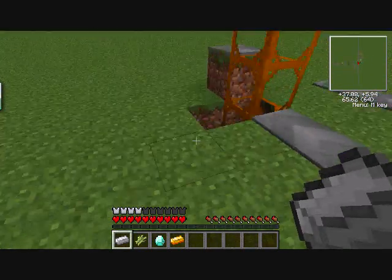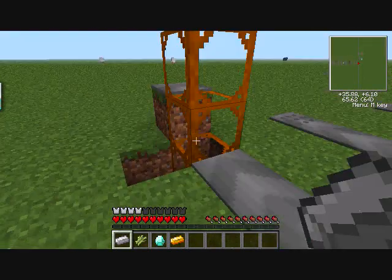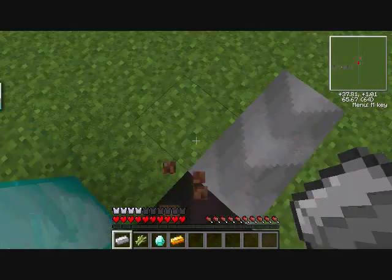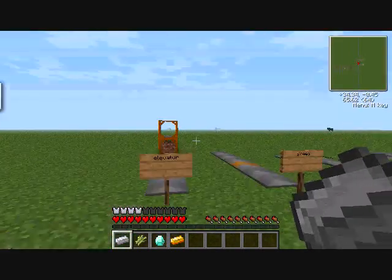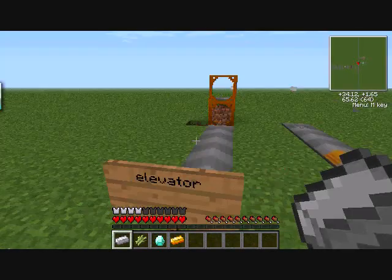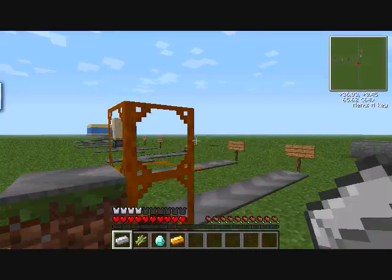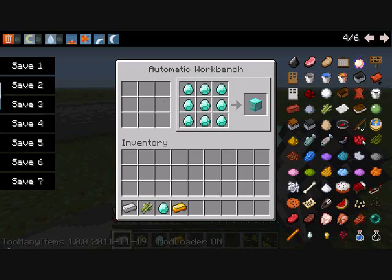This is the elevator. One important thing: you need an elevator block under the first one at ground level. But it works fairly well - if you have a castle in the sky you might get stuck occasionally. It carries both humans and items upward.